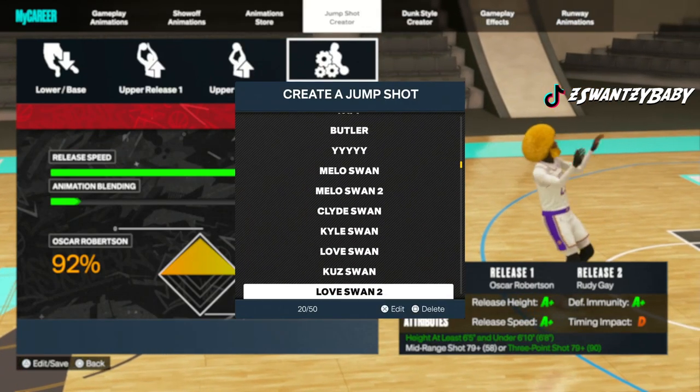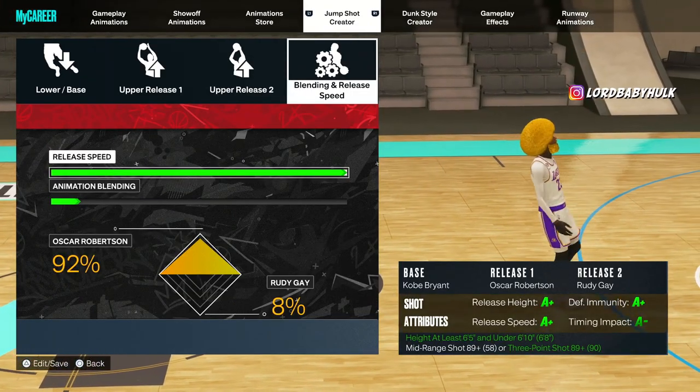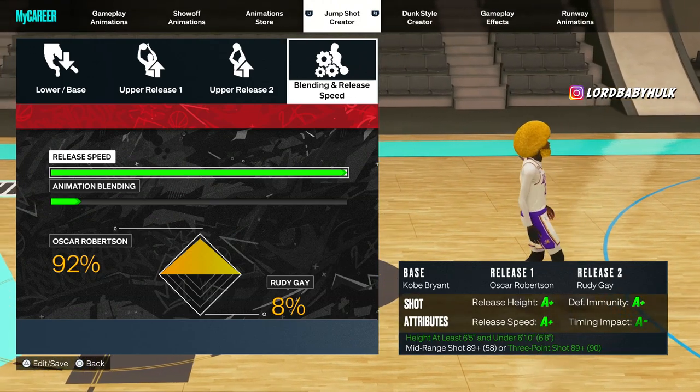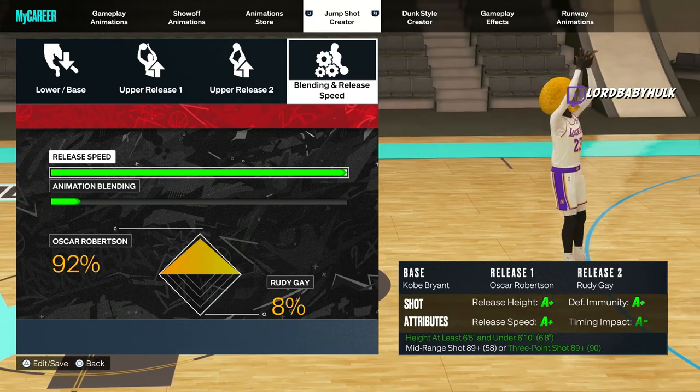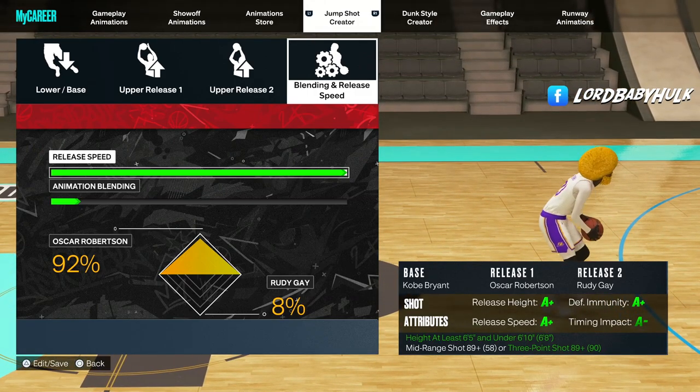We're gonna go back to those old jump shots because I forgot to give y'all different variations too. Kobe Bryant — two variations: 100% Oscar Robinson, and this custom jump shot right here. Another butter jump shot — I'm giving y'all options.